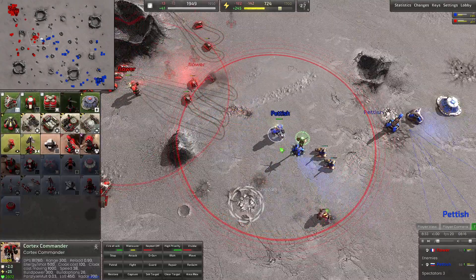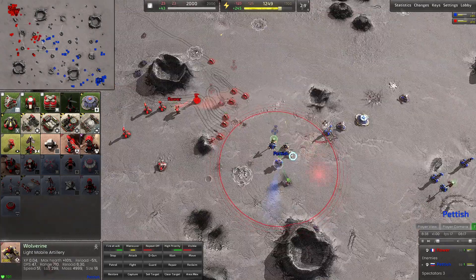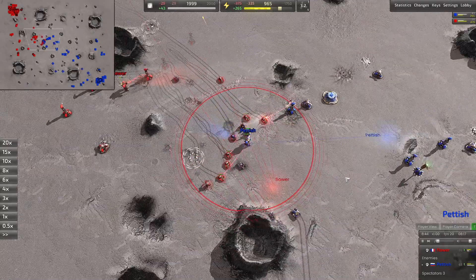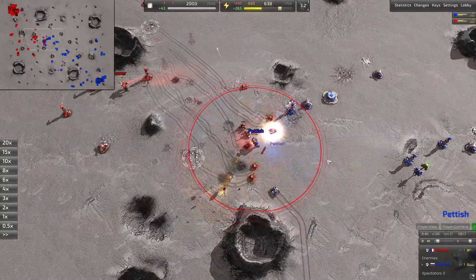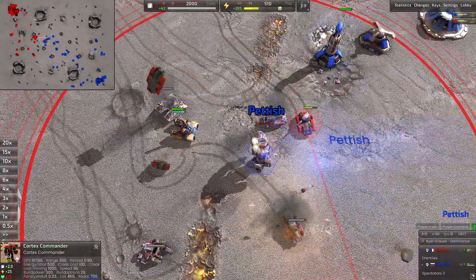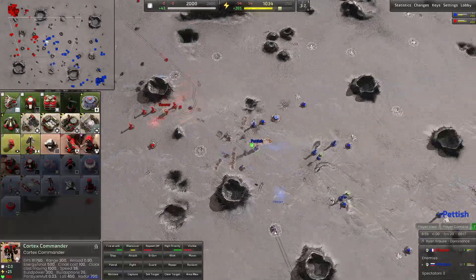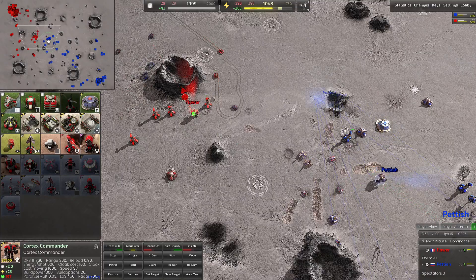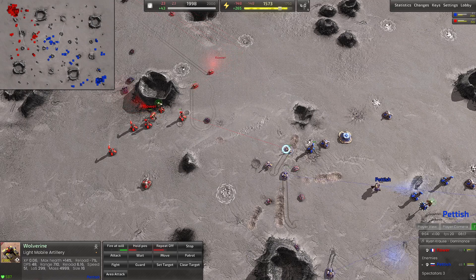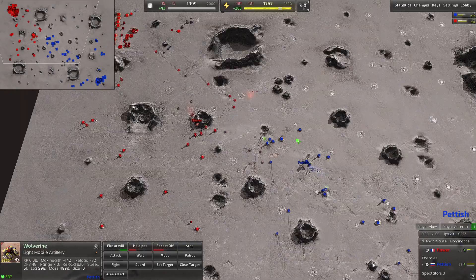New battle in the middle — Petish's commander stepping forward, taking on these tanks to protect his light artillery. Flower presses forward with more tanks into this commander. Gotta be careful — 50 health, 30 health, down below 20, below 10, wow — 4 health! He takes out that last tank and is first to move back. That's going to push his commander out of the middle and give Flower an opportunity to press forward. He also took out one of those light mobile artilleries.